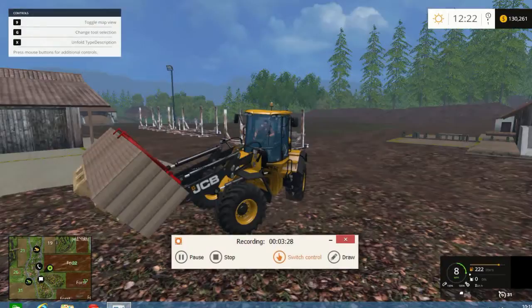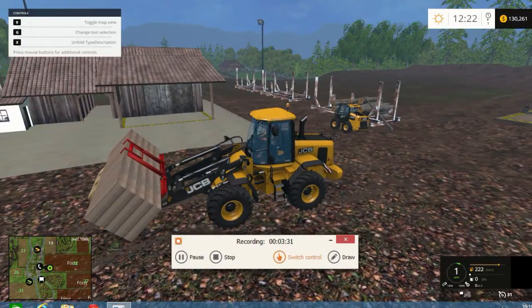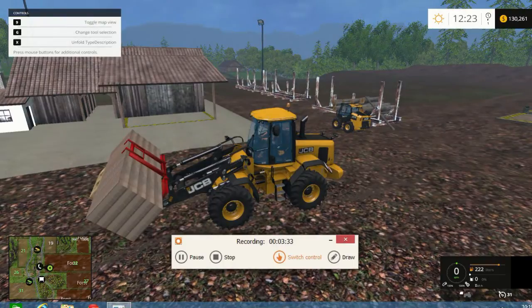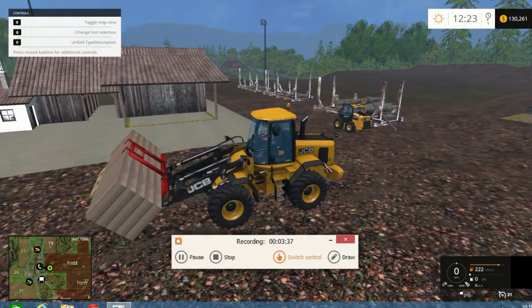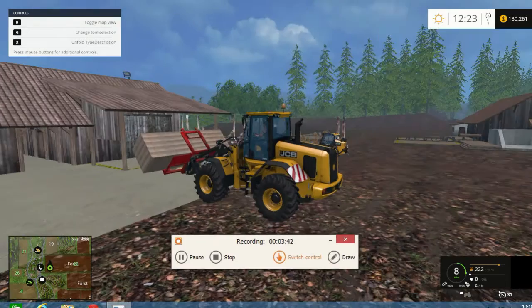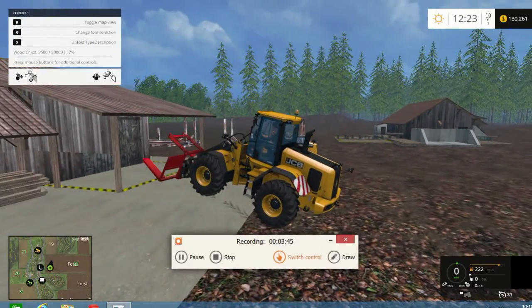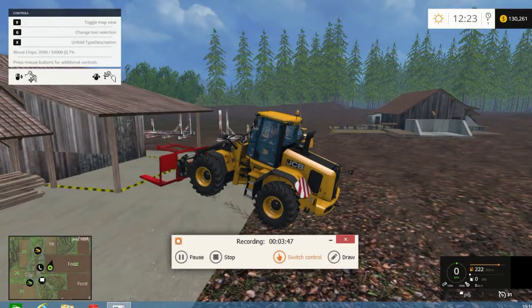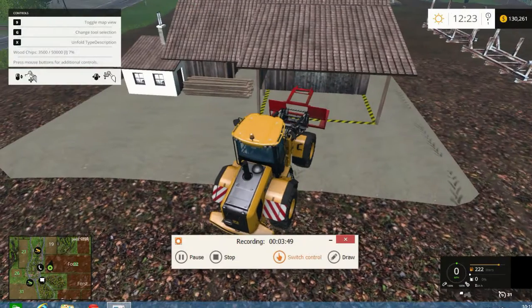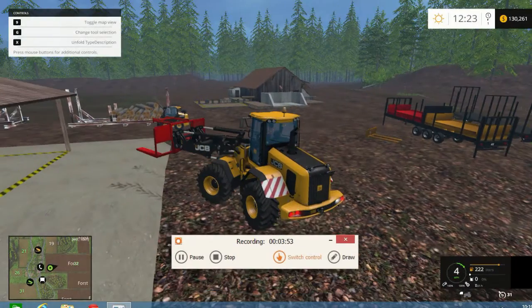So there's the pallet grabber. This is what the sawmill makes — we'll go over the sawmill next. And this is where you sell it, instead of the spindle. So that yellow area, just take it there. There you go — and then it offloads it to the side. That is the pallet grabber.